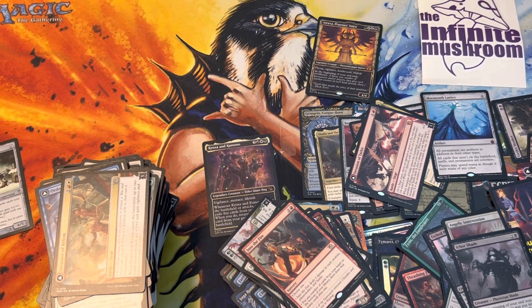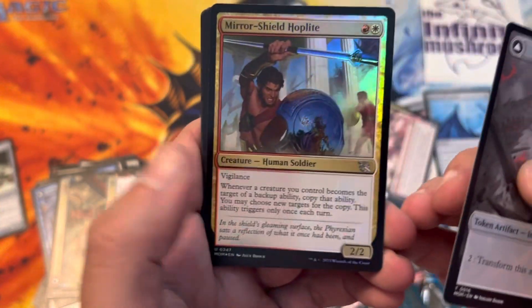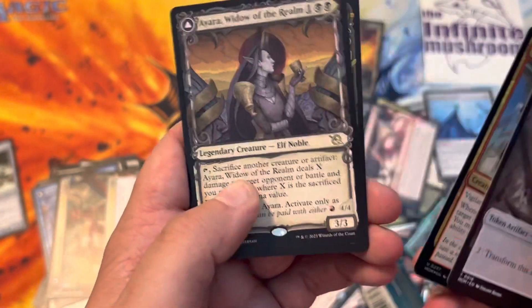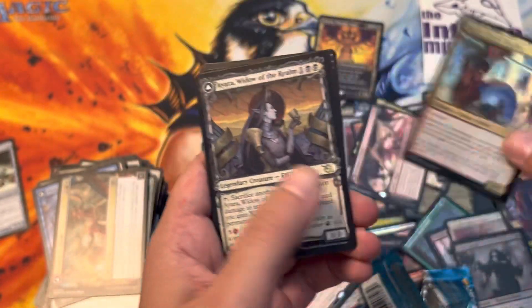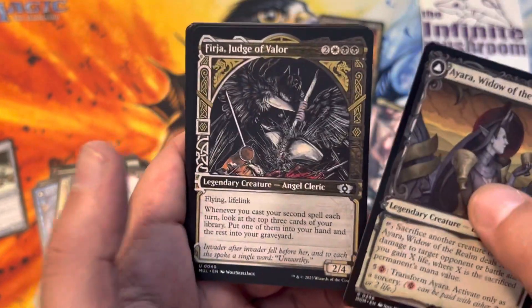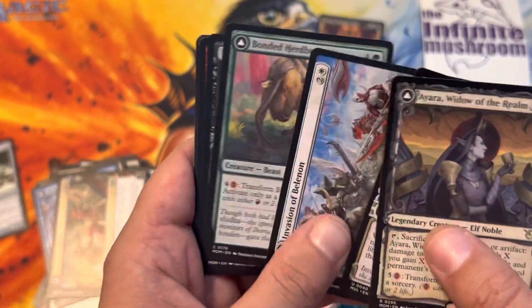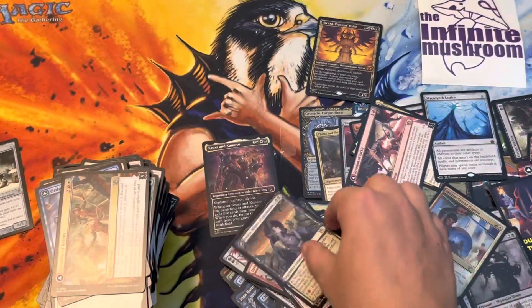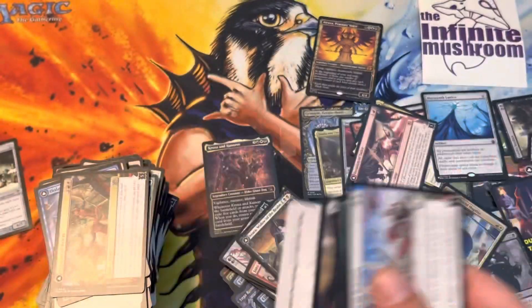Last pack! Big money, no Emmys. Mirror Shield Hoplite. Ayara, Widow of the Realm. Furha, Judge of Valor. Invasion of Belanon. You can go there. Plains and an art card.